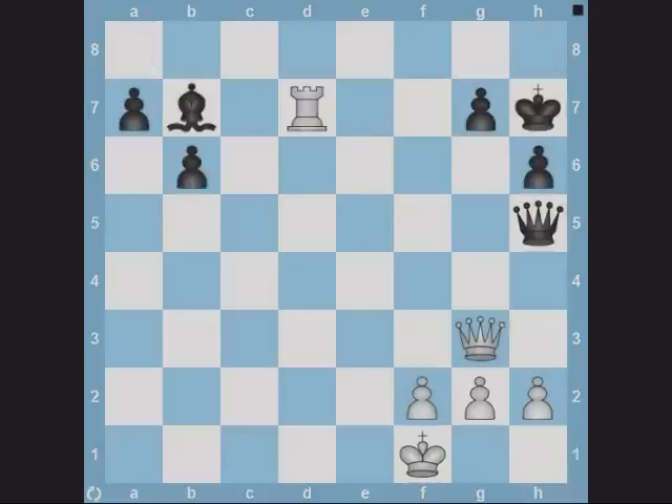What can black play in this position? Qd1 would have been checkmate if white's rook was off the d5. Black plays Qb5 check, winning the rook.